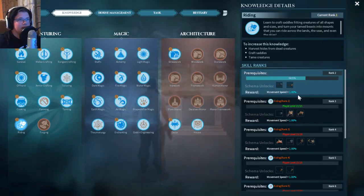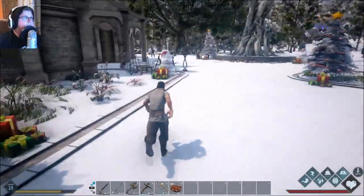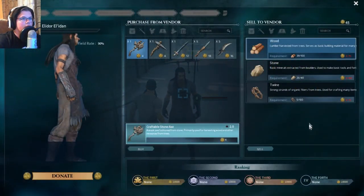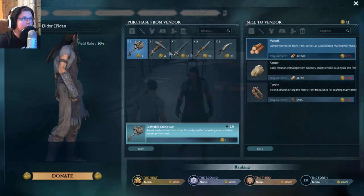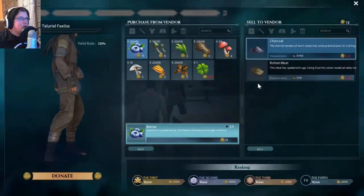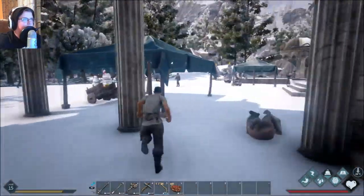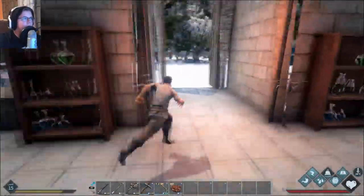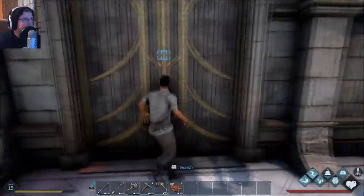I technically don't have the saddle yet, which kind of sucks. We're at level 2 riding — now we just need to get to the next one. One of the nice things is there are NPCs in towns like this which you can buy stuff from and sell stuff to. Let's take a look at this guy. He doesn't sell hide — he only sells weapons. We can donate to these NPCs to get them better items, which I plan on doing, just not right now.